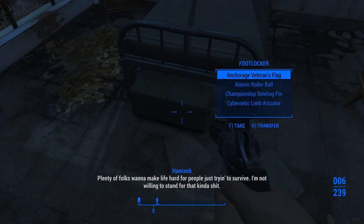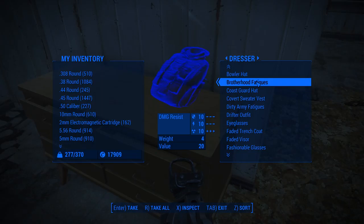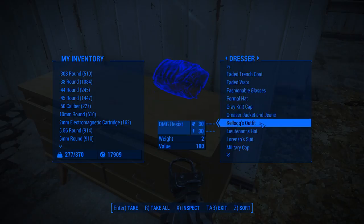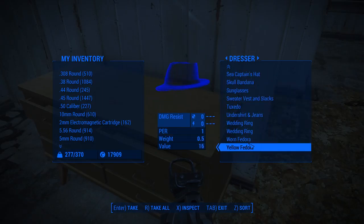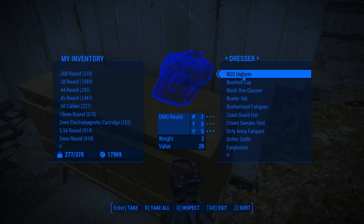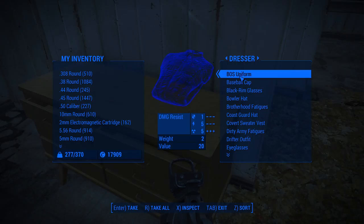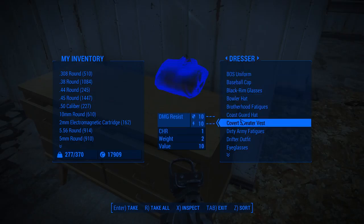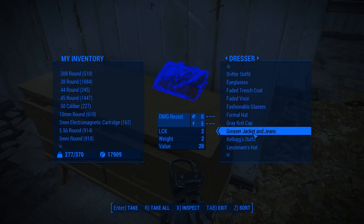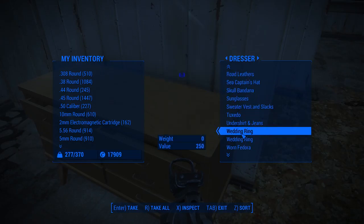There's the veteran's flag. I put all my regular clothes in here — not armor, just clothes. So everything is in here and I can pick out a different suit. A lot of these are uniforms — brotherhood fatigues, covert sweater vests, army fatigues — but I was looking for more stuff that's just like pants and a shirt, like jacket and jeans. So I've got some stuff in there, but not much.